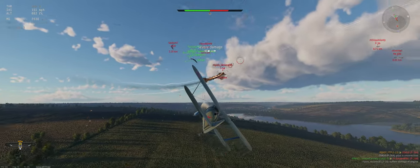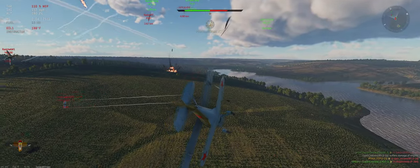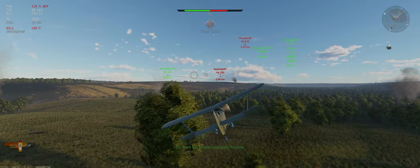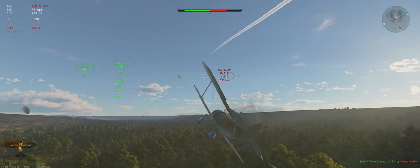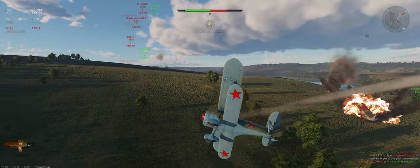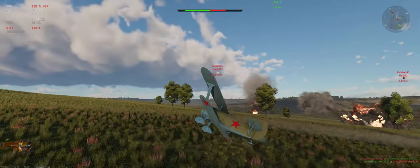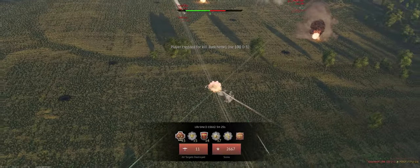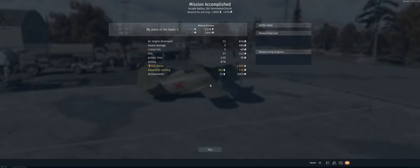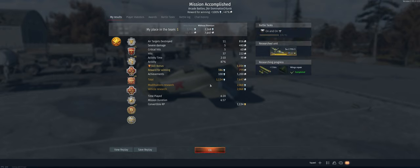We've got shot up again by somebody, and our engine's either out or almost out, so we're about done here. Let's see if we can't get a few shots on somebody before we go. Come on, gun, get up there. Thank you. If we land on this hill we might be able to shoot somebody. P-T-100 coming in. I'll take 11 kills any day. Shortly after, we were shot down and our team took the capture point.